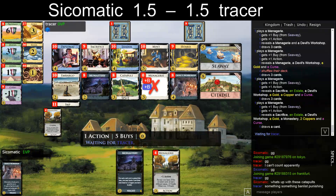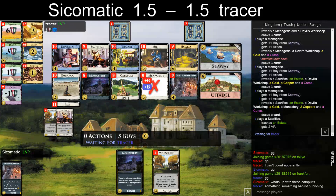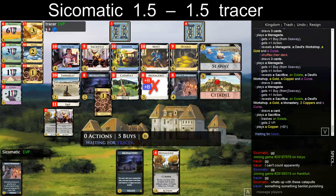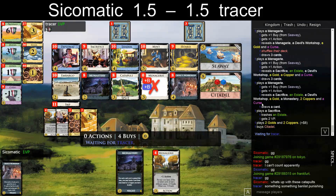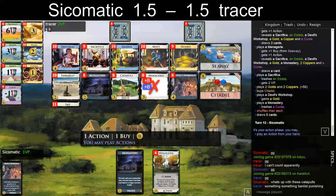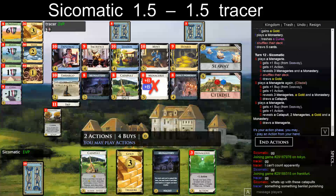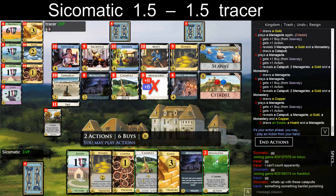If he attacks me, I'm probably discarding two Menageries. What does he want with the Sacrifice? I don't even know. He still has estates — not anymore. Buy Citadel there — that's good. So here's one that activates, and another — let's just draw it all.